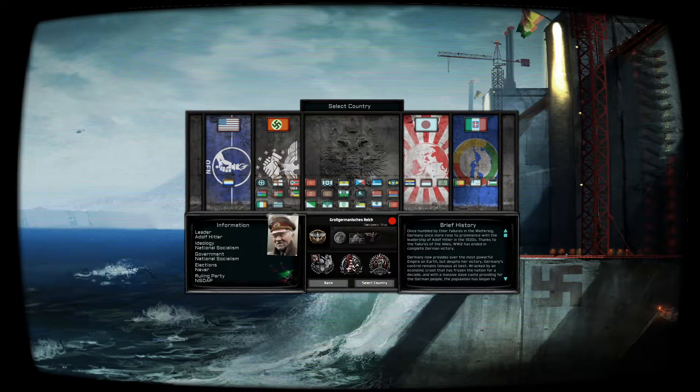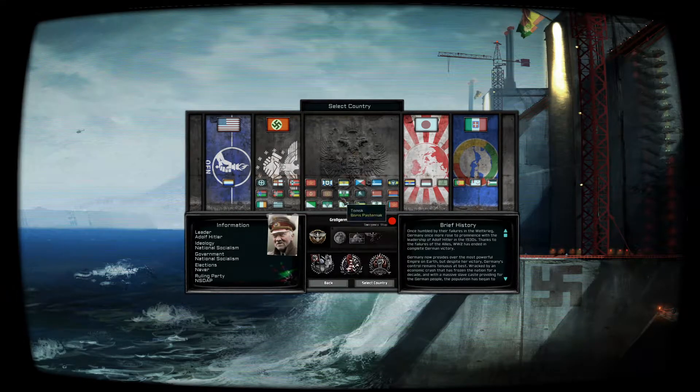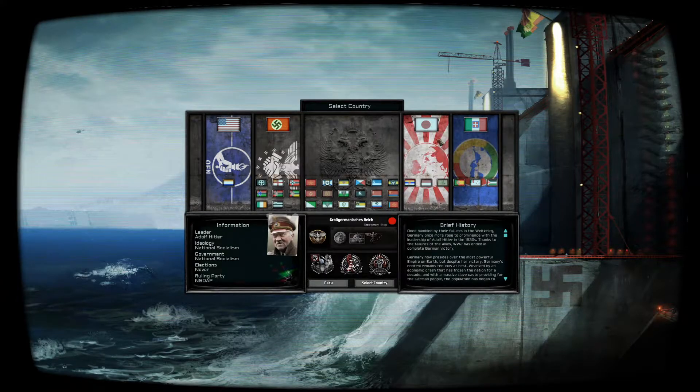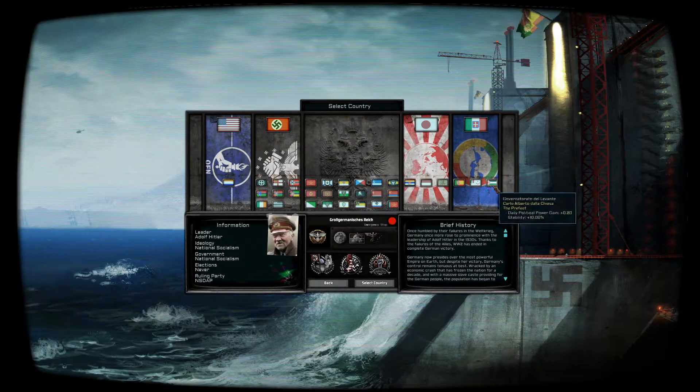Then you've got the Axis — Germany and all its various puppets. In the middle are essentially the warring states that now make up Russia; they're not a faction, they're all kind of independent. Then you've got the East Asian Co-Prosperity Sphere, which is Japan and its puppets, and finally the Triumvirate — the three big Mediterranean powers: Italy, the Iberian Union (a combination of Spain and Portugal), and Turkey.